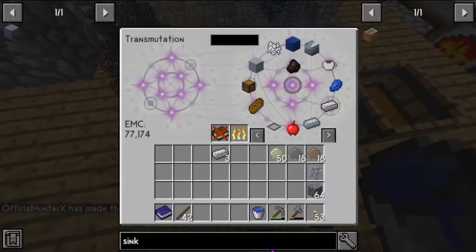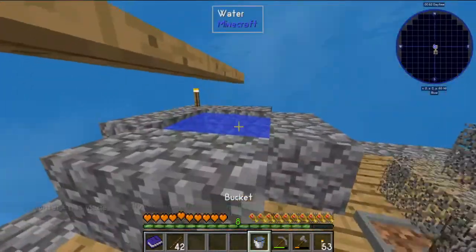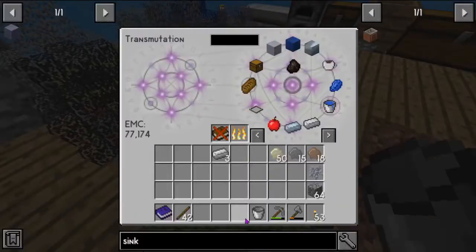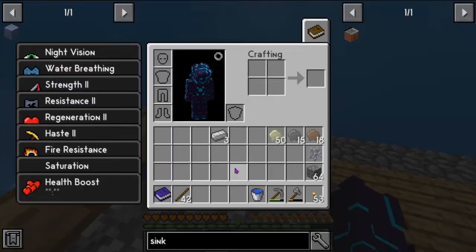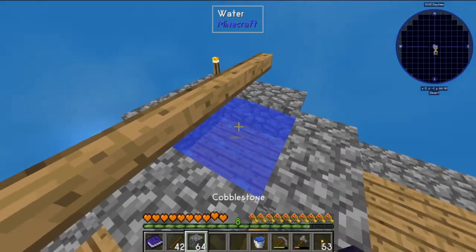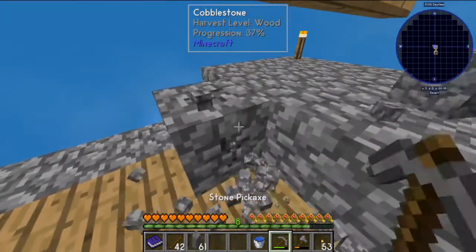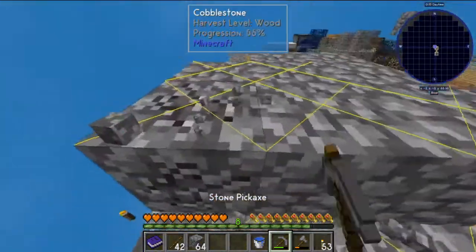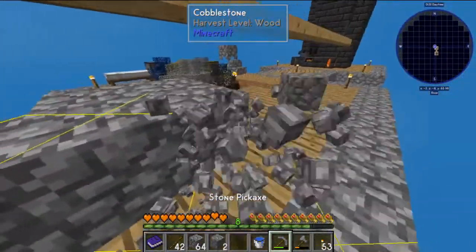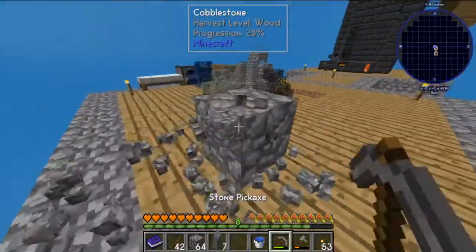Water buckets have EMC — just in case I need an empty bucket or something. All right, you can get rid of this now — this is utter useless to me, can't EMC it but that's fine. I don't mind cleaning up after my mess.